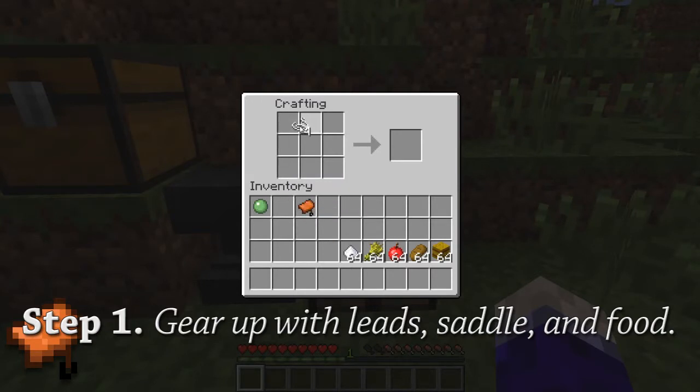To craft a lead, you take four pieces of string and put them in the corners like that, and a slime ball in the middle, and they'll give you two leads for each one of those you make. Those come in very handy for guiding your horses and other mobs around.